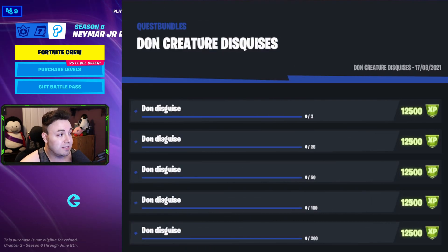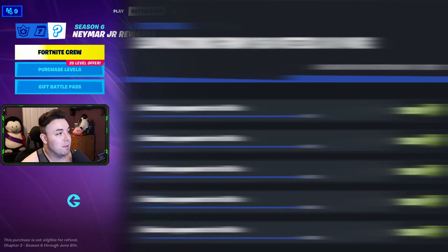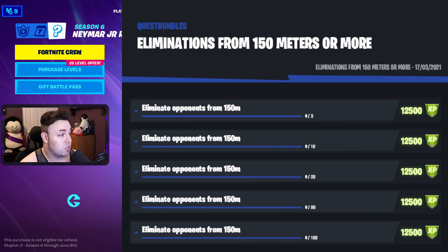Next up is don creature disguises — I'm about 90% sure that this means to put on the Hunter's Cloak. Let me know down below if you know for sure. It starts at 3, then 25, 50, 100, and then 200 times. Eliminations from 150 meters or more starts at 3, then 10, 25, 50, and then 100.